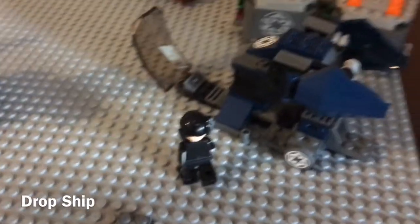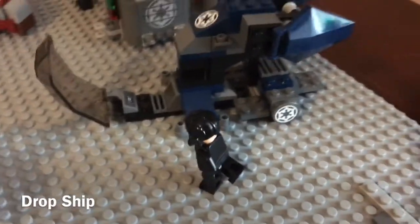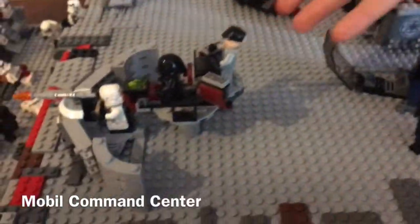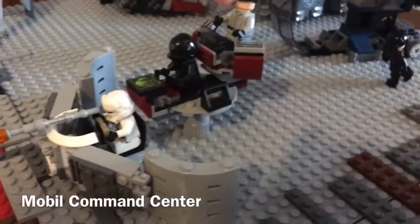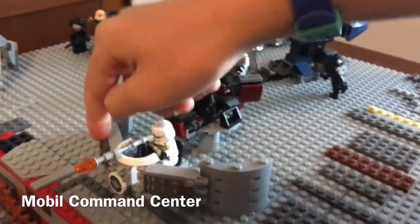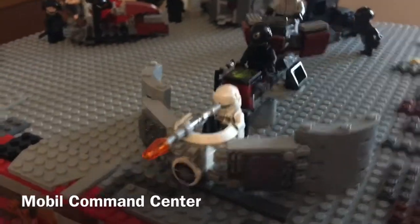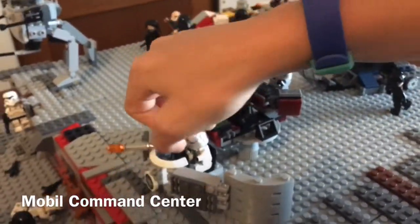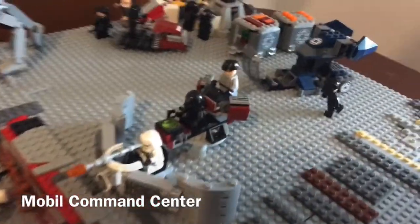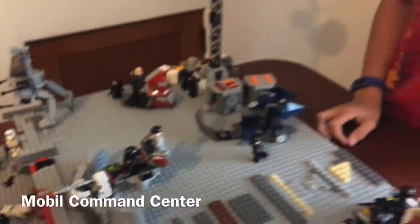Over here there's a pilot running to his ship — he's running to the drop ship because he's going to pick up some more troopers to come back to the base for support. Over here is a big turret slash mobile command center from the Battlefront battle pack, and another hover tank pilot who was another gift from a subscriber. This command center has a junior officer at the head just radioing in what's going on in the battle.